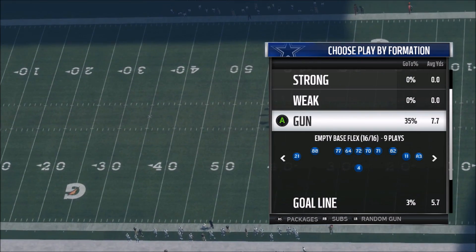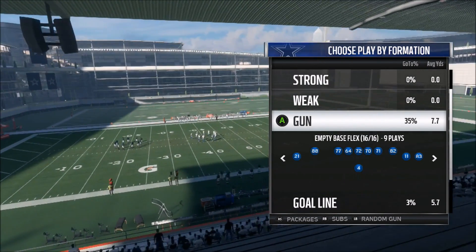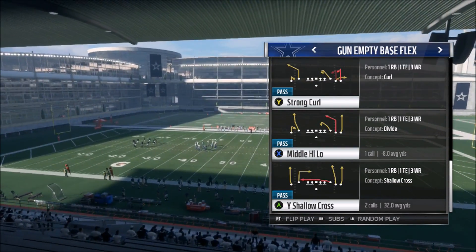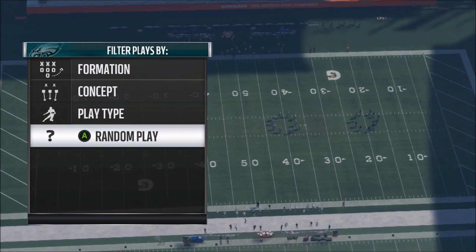What is going on guys, it is Xerxia. Today I'm going to show you guys the most overpowered play in Madden 18. This play absolutely destroys legit every single formation. It's called Middle High Low. I'm going to select that and then just go with random play.